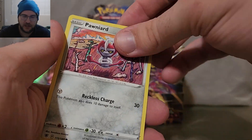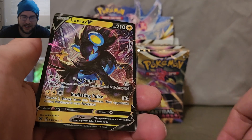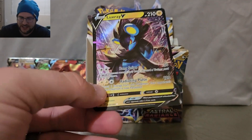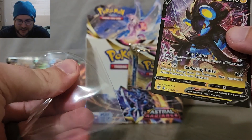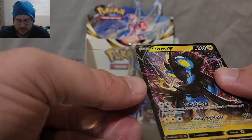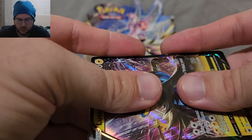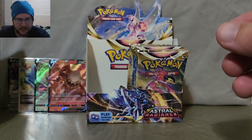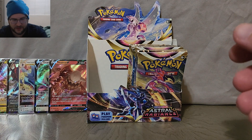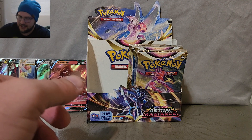Hoot Hoot, Ponyta, Basculin. I almost missed the Luxray V! So this is one of the light packs — still in the 21-gram group. We'll put this over to the light area. There we have a fifth hit — Luxray V. Very nice! I almost missed that one.